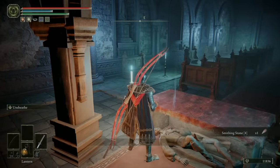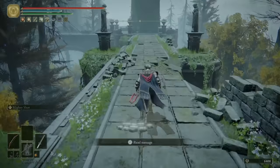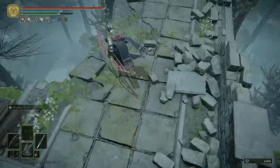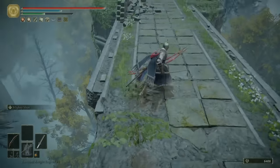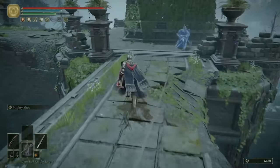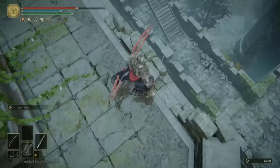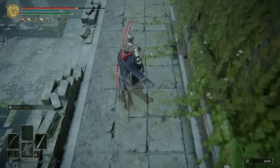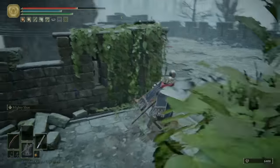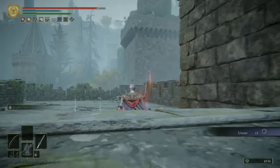Now we'll move into the main area of Caria Manor itself. As soon as you step outside from this site of Grace, you'll see these walkways. There are a few traps scattered around, and though there are seemingly no enemies, there's a load of spectral knights that will spawn all over the place, so just be aware in front of you and behind you at all times. Follow the northern walkways first, and once you get to the very end, you can jump off here onto this platform below. Once you get down here, clear out the four hands, and you can go up and grab yourself the Urumi weapon.